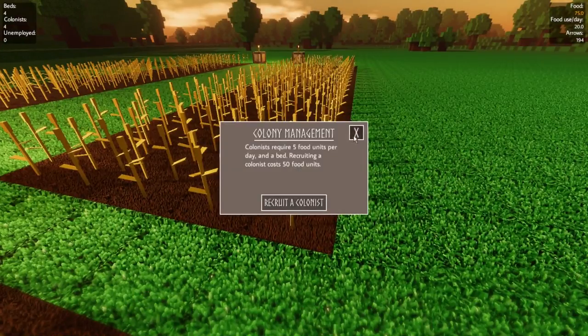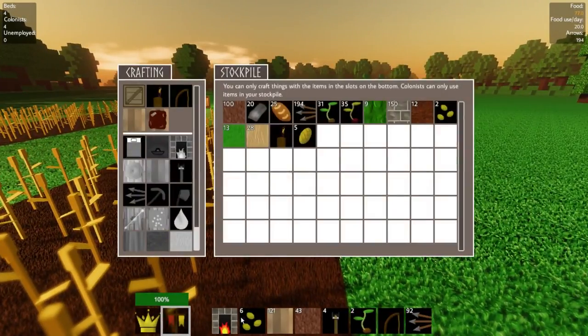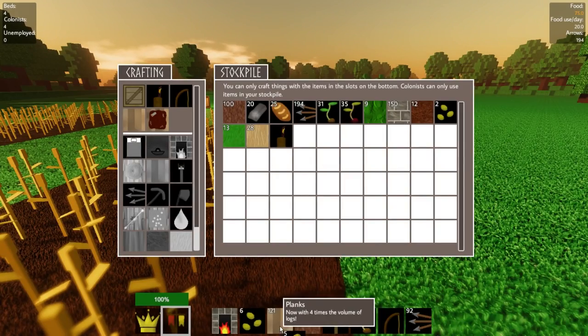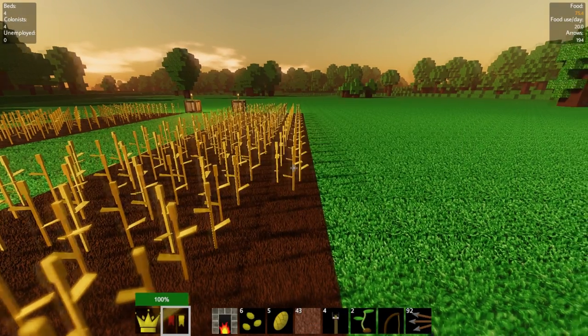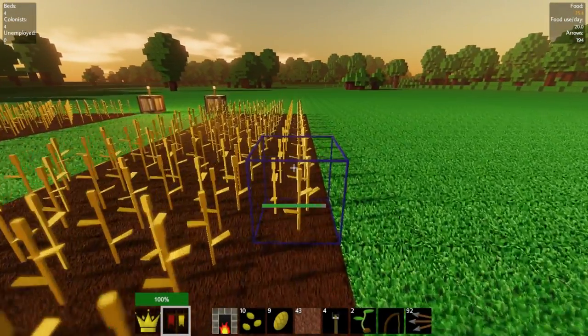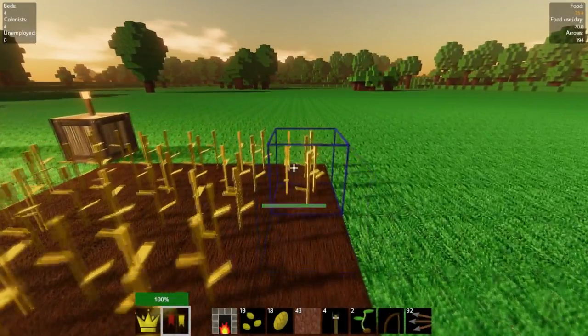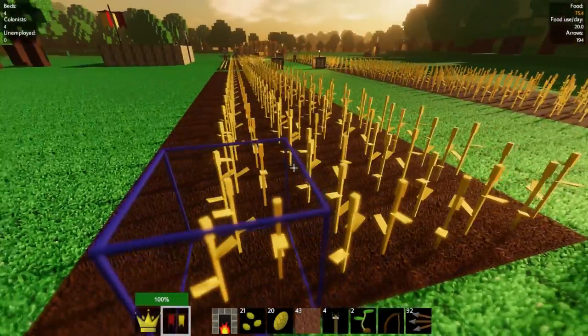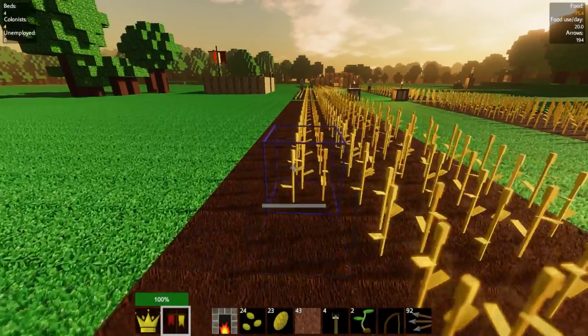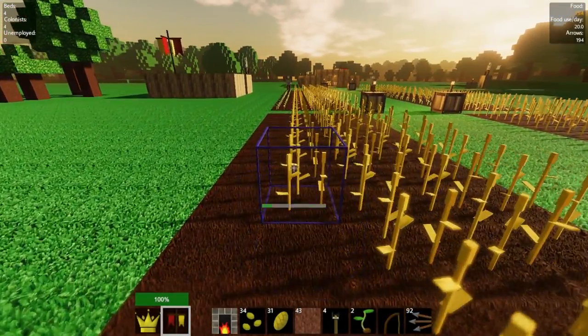I'm going to start manually picking up all my stuff here. I'm getting all the seeds back, and I'll put the wheat I've grabbed in here so you can see it all. You can see our seeds go up more than the wheat, which is what we're looking for, because you want a surplus of seeds. Realistically you're going to need a shop and a coin maker to buy more seeds — you can actually buy seeds.